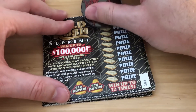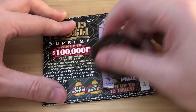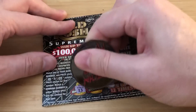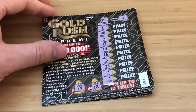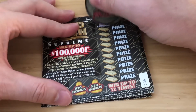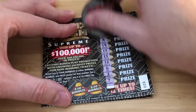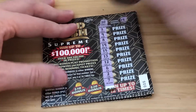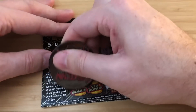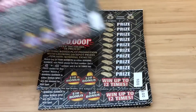Ticket 4 — looking for 19 and 4. Nope, that was a bust. Ticket number 5 — need 20 and 14. No dice there. Ticket number 6, come on baby, give me a big win here.